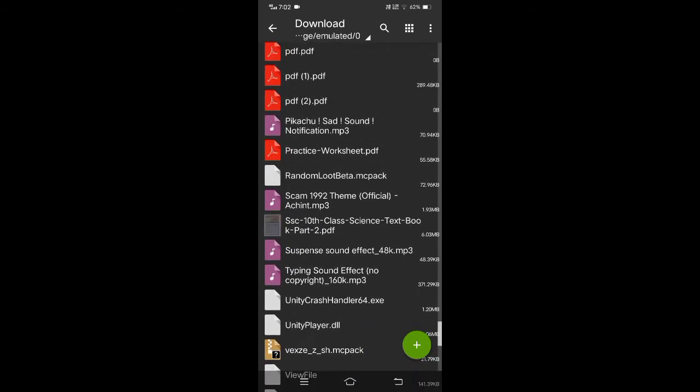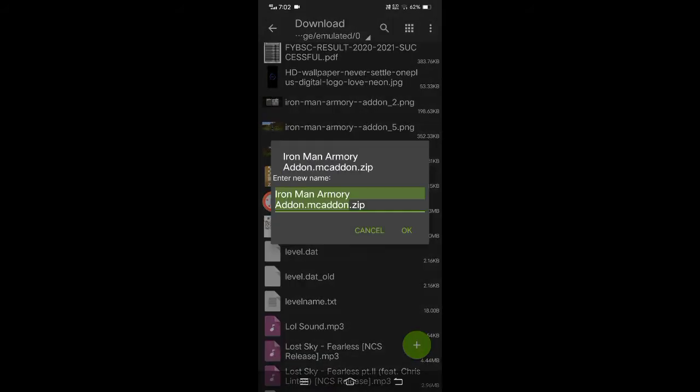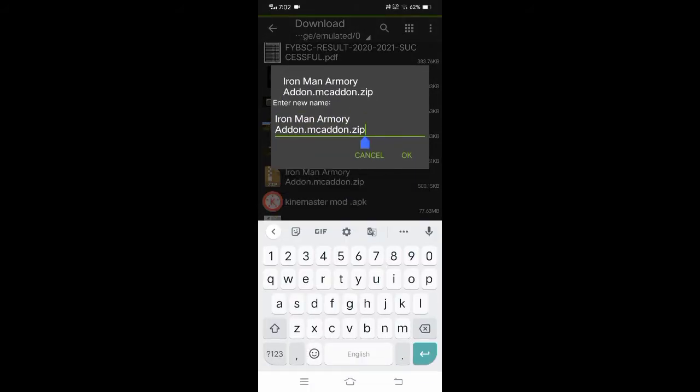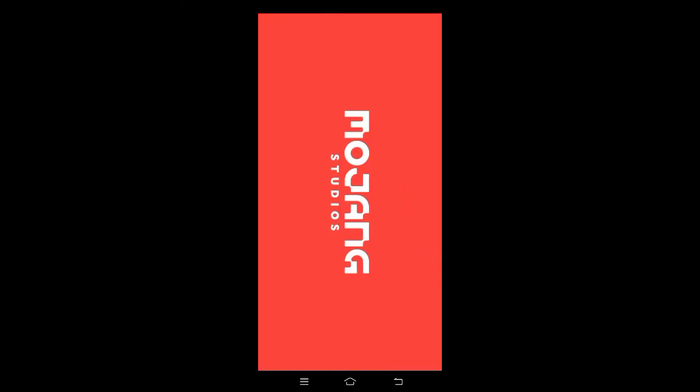I have found a folder called Iron Man Armoury. I will type and rename it, cut it down, and click on it. I will type and click on it again, then start the file. I will apply and play.